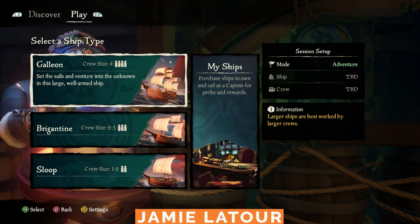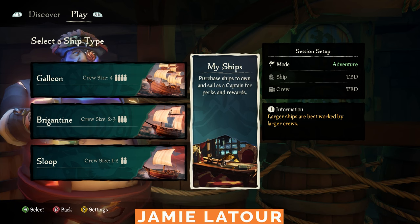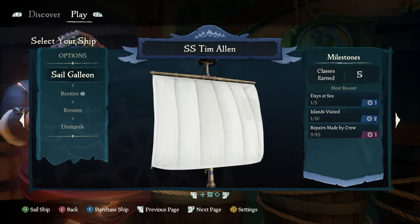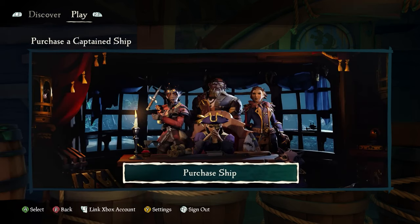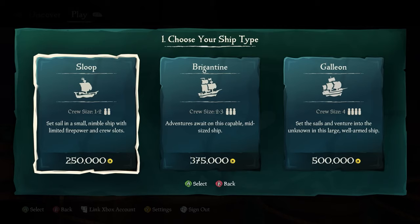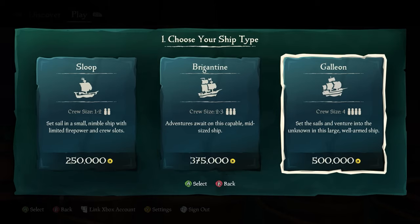To purchase your own ship, you need to go to this menu, which is wedged in here next to where you usually choose the size of your ship. Clicking on here will either allow you to select which of your owned ships you want to set sail with, or let you begin the boat buying process. Provided that you have enough gold, you can either buy a sloop for 250,000 gold, a brigantine for 375,000 gold, or a galleon for 500,000 gold.